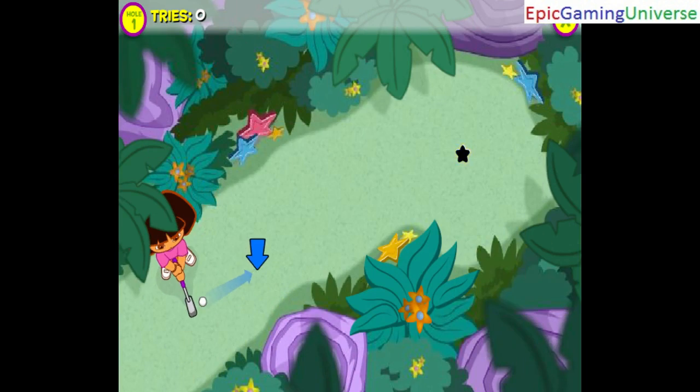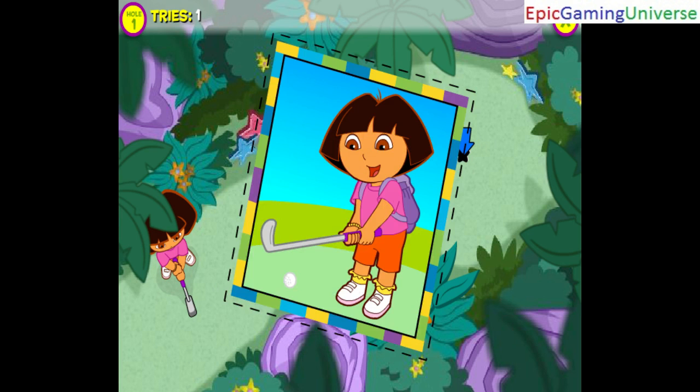Click on a hole to start playing. Aim my club, then click to hit the ball toward the hole. ¡Excelente! You got a hole in one. You earned a printable card for your collection.